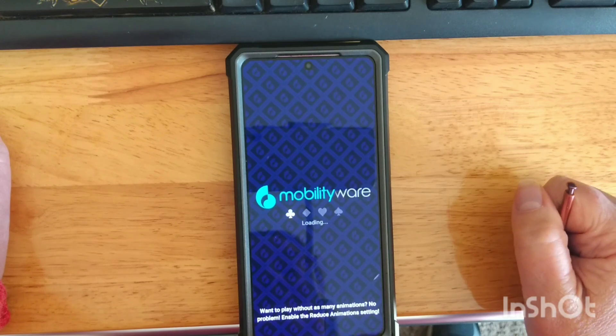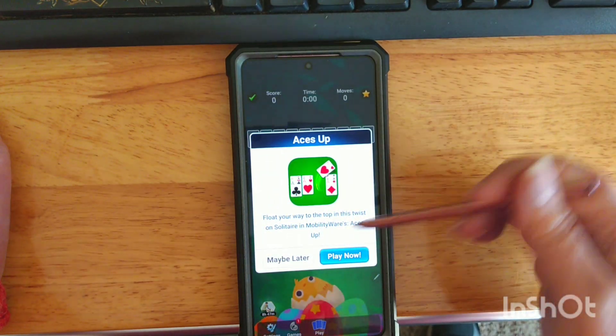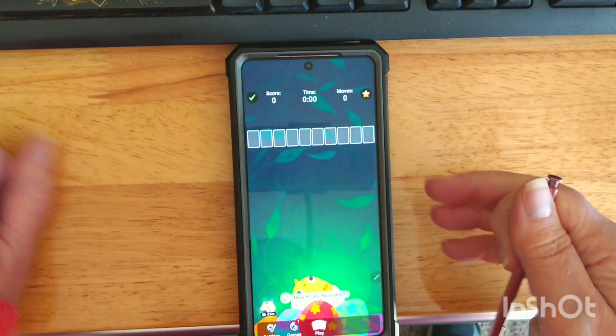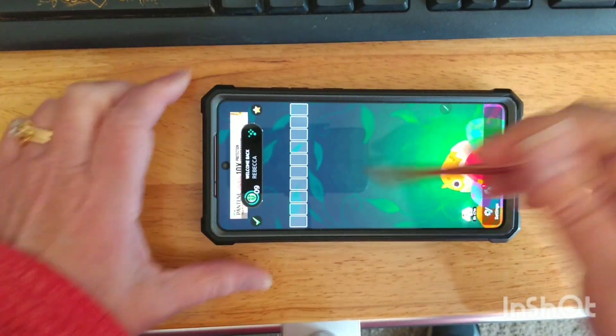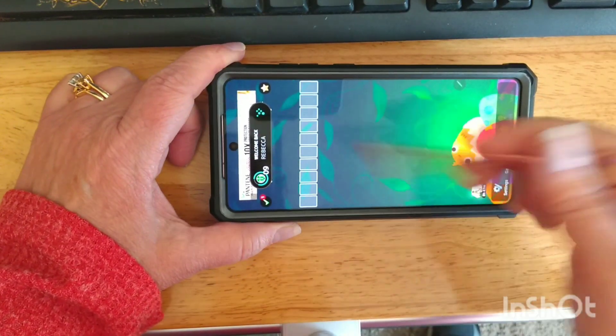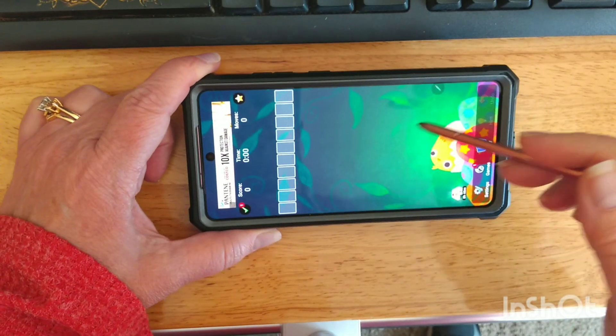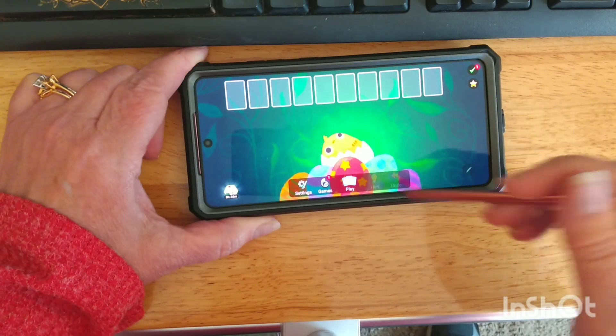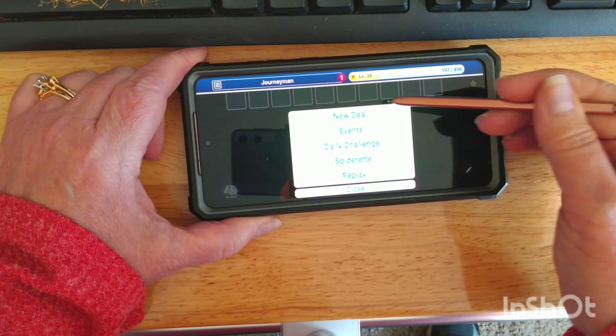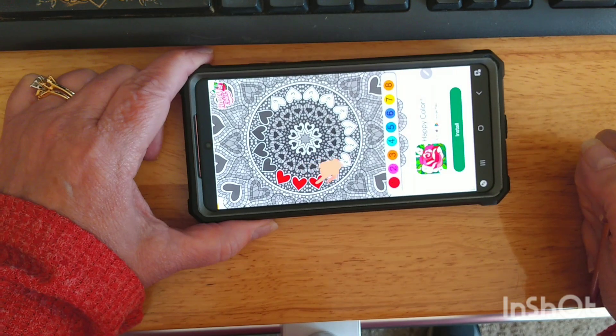If you're going to use this, just make sure you always start the game from Mistplay. You'll want to download the game in Mistplay and start it from Mistplay. You'll know it's recording your time because it tells you hello whenever you first open the game, and that will pop up as you play so you know it's still keeping up with your time.